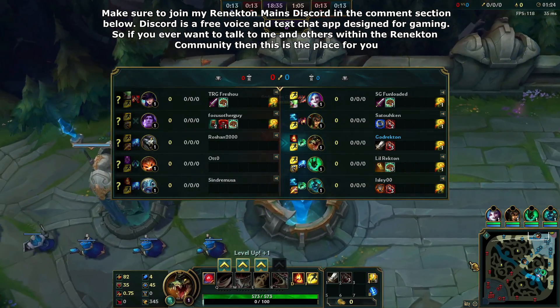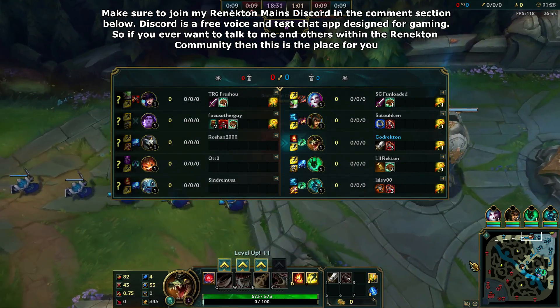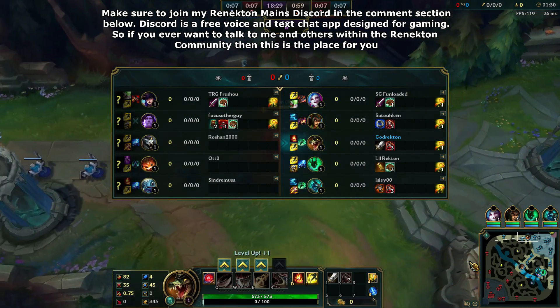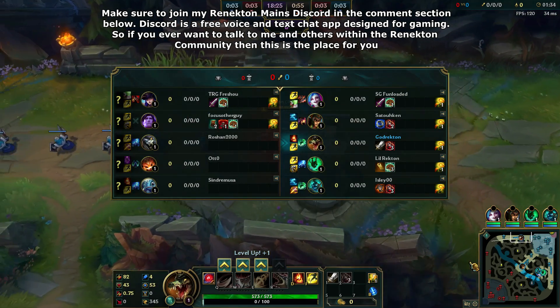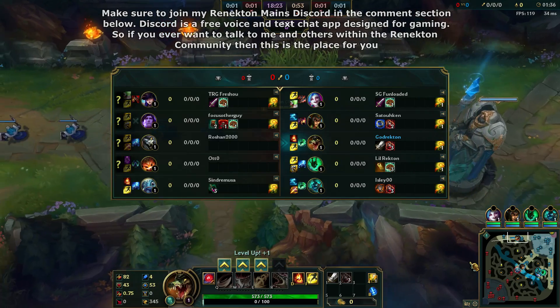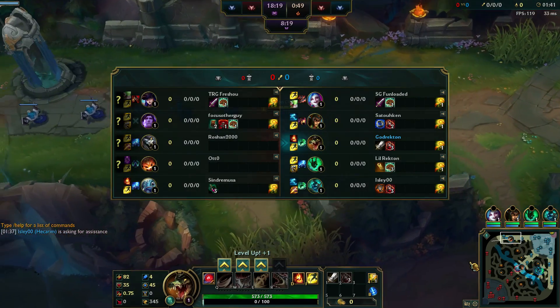I mean, to be honest though, Gnar only gets the shield when he goes into his second form, so I don't think it's exactly a viable keystone. It can be, but for mini Gnar you're mostly gonna be in your mini form, so you're not gonna be able to get the shield often. So it doesn't really work necessarily.